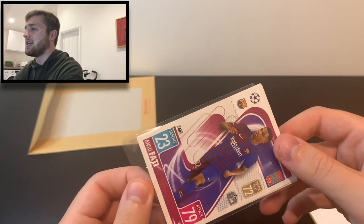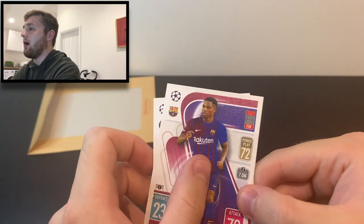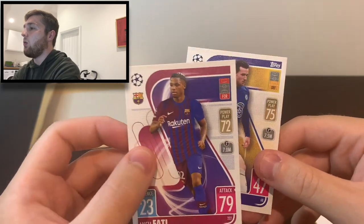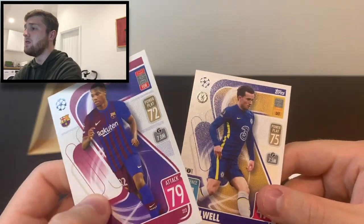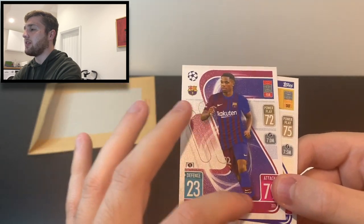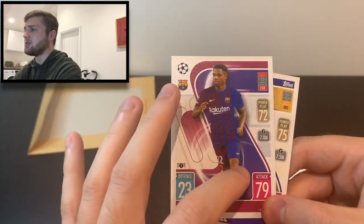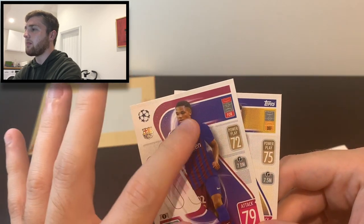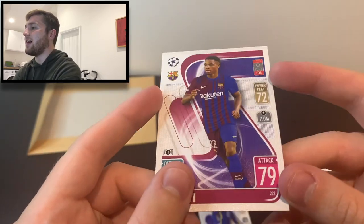So we turn the cards over and get them out of the sleeve — we've got two here. This is Ansu Fati. Wow, they feel really, really good. The quality feels like it's improved massively, which is fantastic. I think the hints are that these are going to be released in sort of mid to late August. So this is really promising. The texture on the cards feels really, really good. We're going to look at the Fati first.